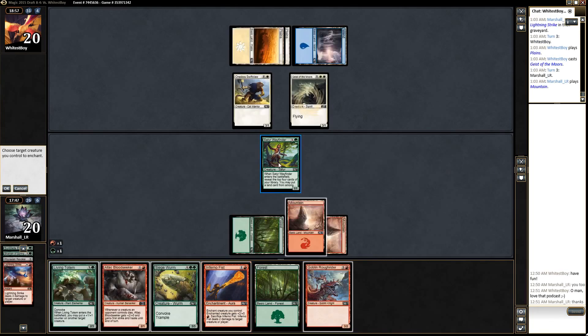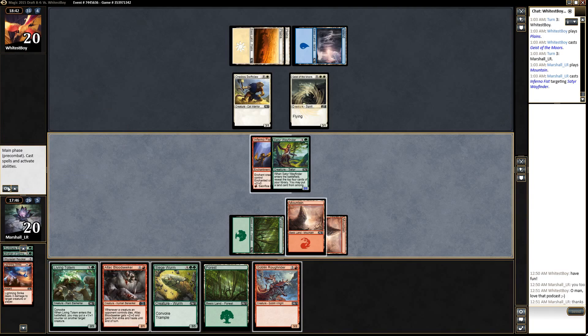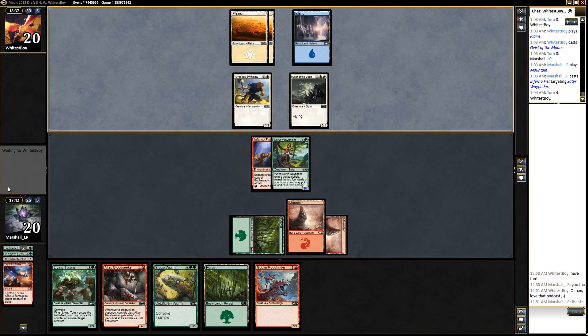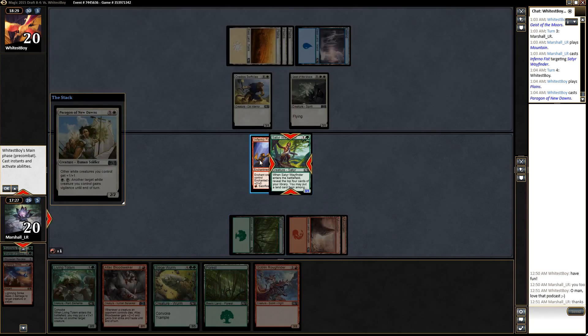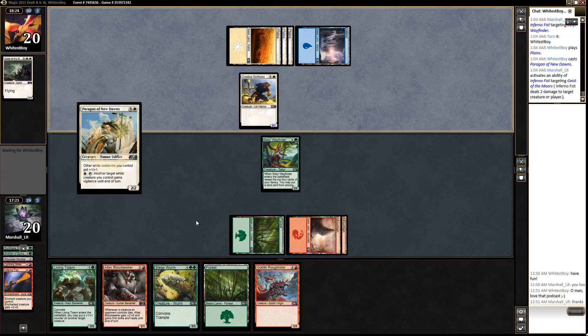I think I want to go with Inferno Fist and just kill the Geist — might as well do it on his turn; keeps him from doing some things. If he had Ephemeral Shields he would have used it anyway. Paragon — hmm. This doesn't change anything for the Geist of the Moors; I'm going to go ahead and kill it. I think I can let the Paragon live and we'll have better stuff. Unfortunately this makes this matchup a bit tougher.